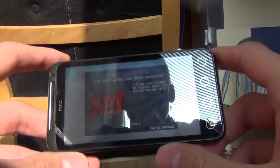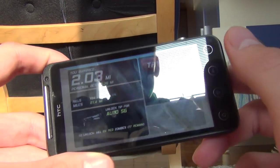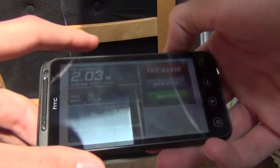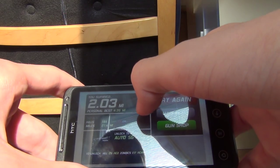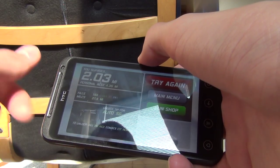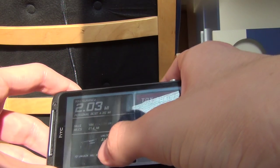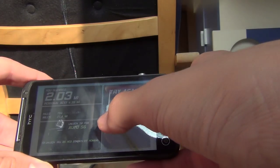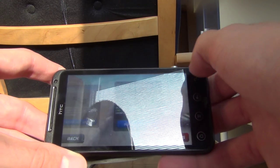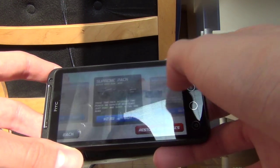As you can see I have reached a new level. As you saw before, if I crash into an obstacle the game is over, and you are given the current stats for the current run as well as the total stats for all runs you have made so far. Here is the next unlockable weapon, and there are three buttons: to try again, go to the main menu, or visit the gun shop where you can buy special weapons for real money.